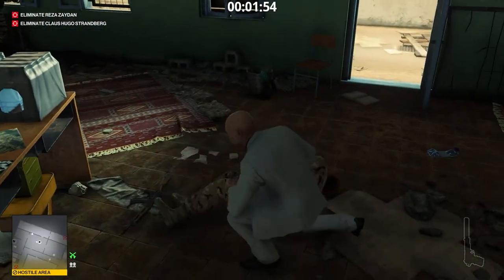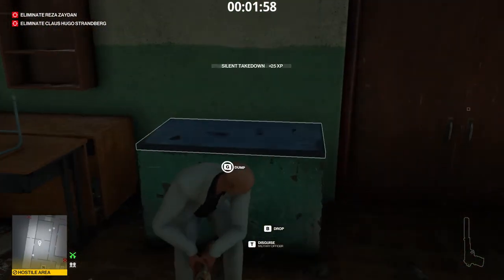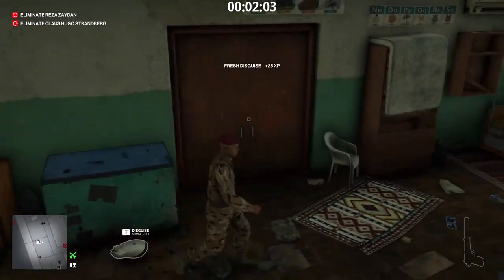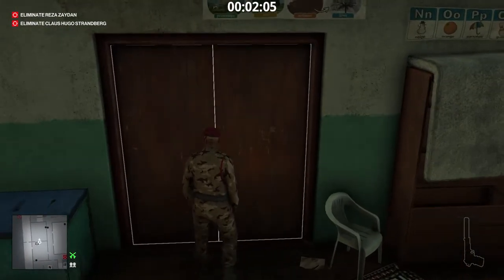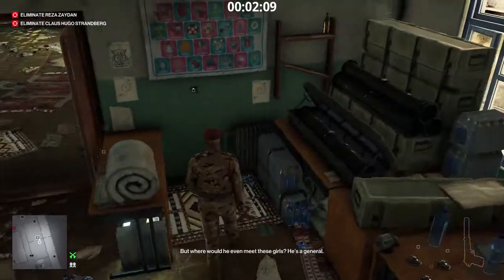Don't worry, the soldier will be looking away for a long time. To complete the challenge looking through walls, we need to find five peepholes and look through them. We start here.